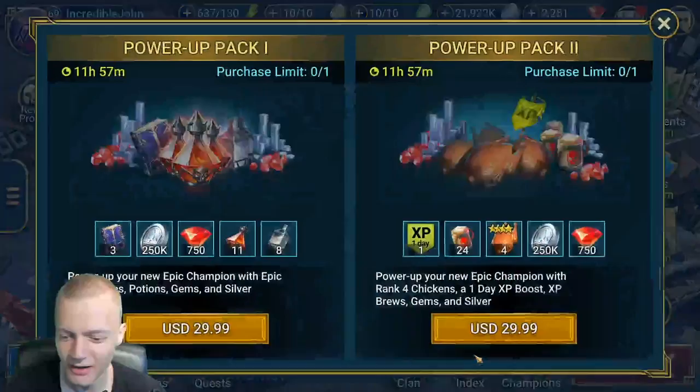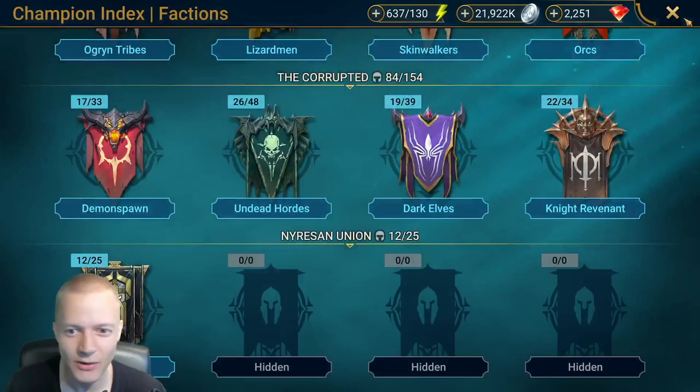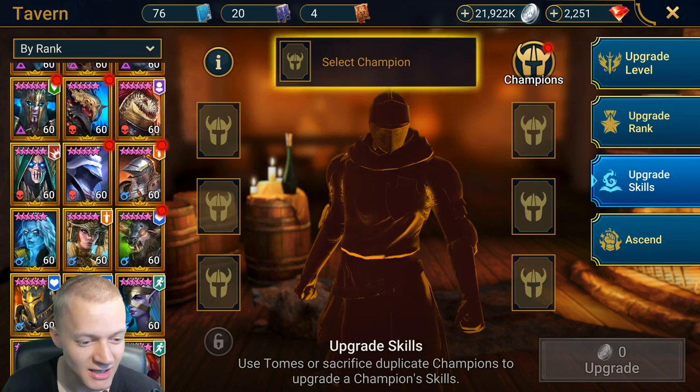All allies take 25% less damage — she makes people take less damage. Oh my god, I can't believe I pulled her, holy crap. That's insane, that's crazy. So here we are — my second demon spawn legendary. I will upgrade her skills immediately; she is going to be used.